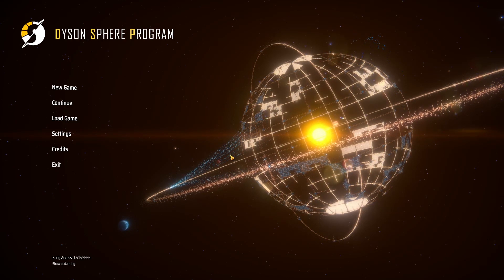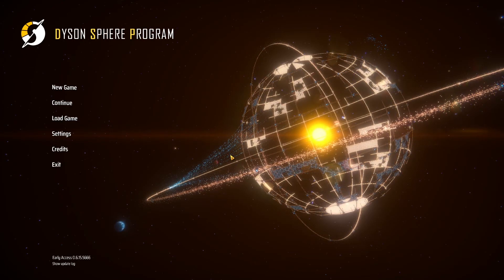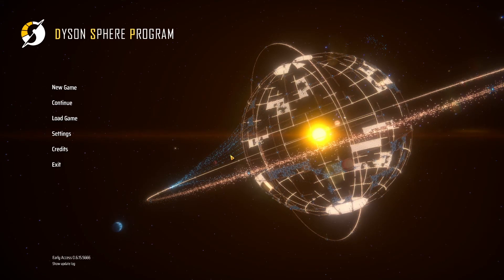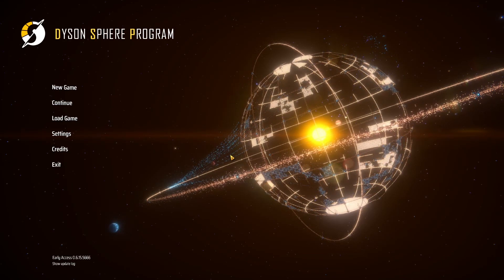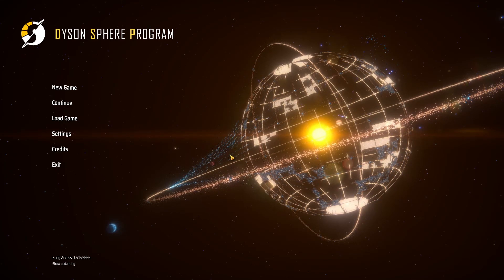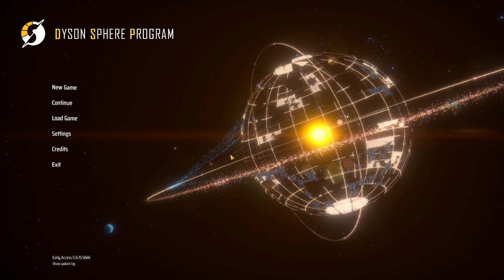Hi guys, I've been playing the crap out of this Dyson Sphere Program since it came out and I'm absolutely loving the game. We're doing a lot of testing on it and I think I'm in a position to help people who are having problems with some of the elements of the game. One of those things I see in the Steam discussions is how to not end up in Spaghetti City basically — having nice neat lines for the logistics system.